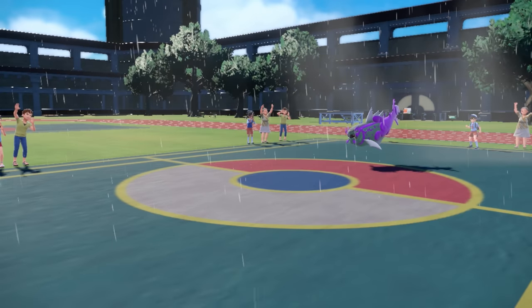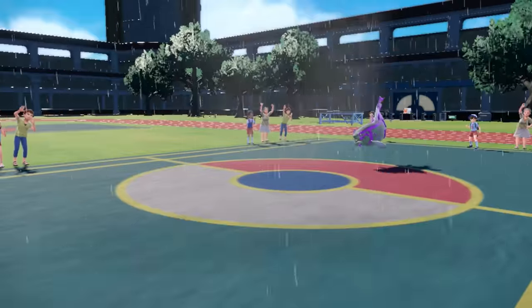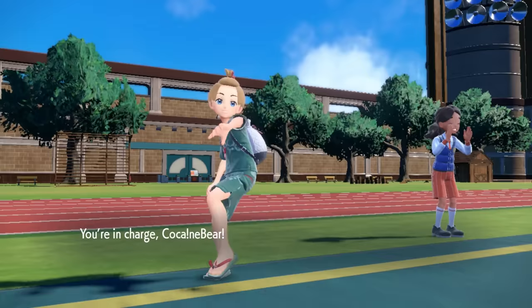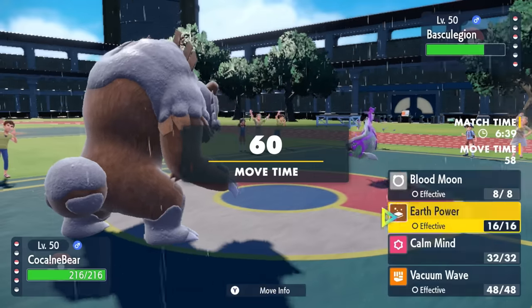And pretty much one-hit KOs like literally everything. Good news is it is getting hit by some recoil from the wave crash. I decide to go into Ursaluna here. Here's the plan — Ursaluna is obviously a ground type and going to die to a wave crash.